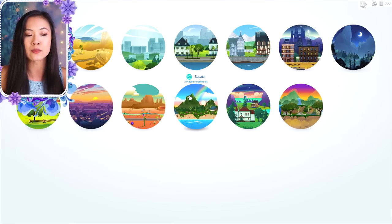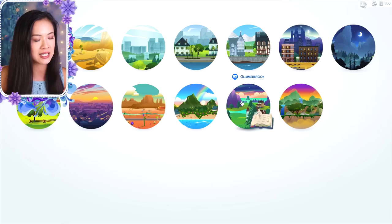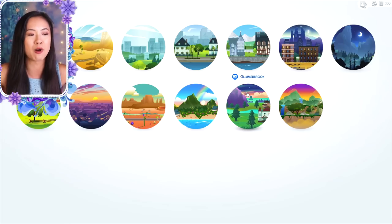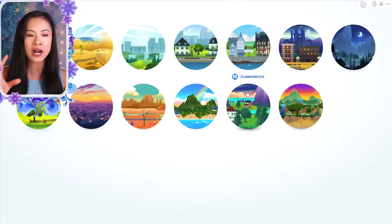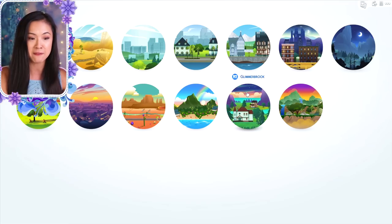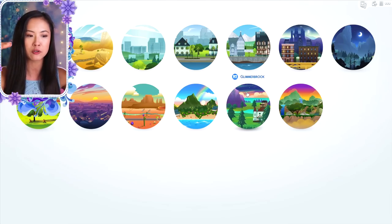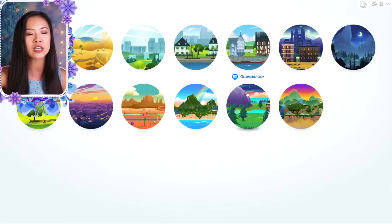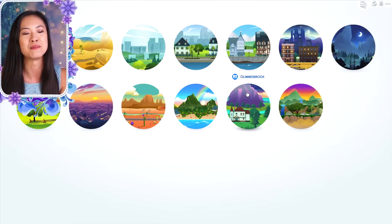I also have a kingdom in Sulani, a kingdom in Salvadorada, and a kingdom in Glimmerbrook — that's all the kingdoms I have so far. I was hesitant to do this video for a while because some of my sims started to go missing since I have so many. What I'm doing is going to an old save file, going back in time to show the first few generations, and then going to my present save file to show the rest.